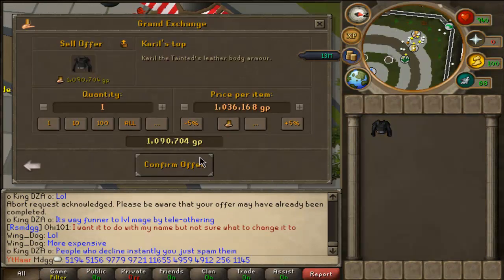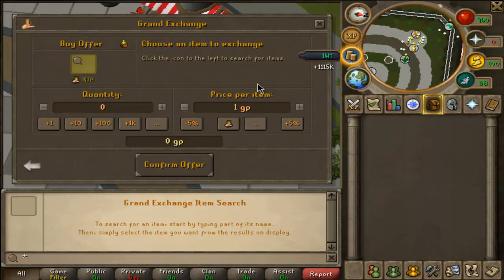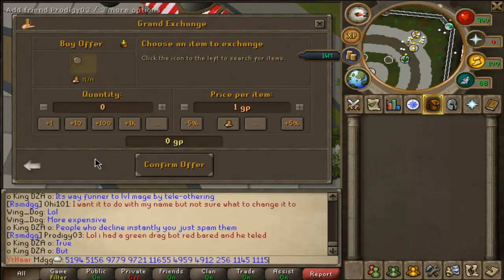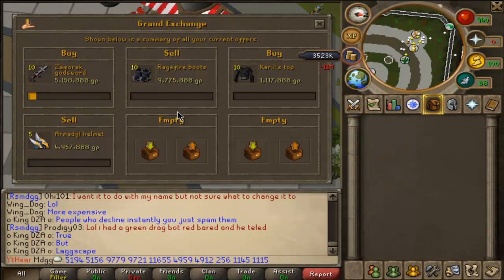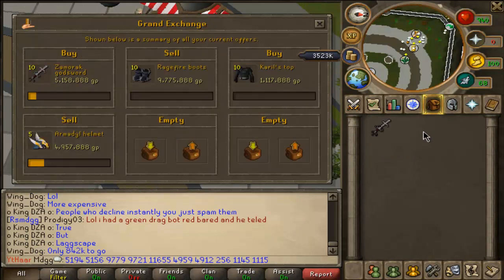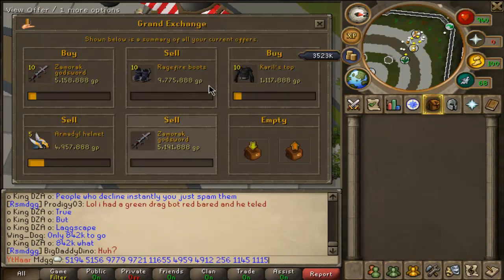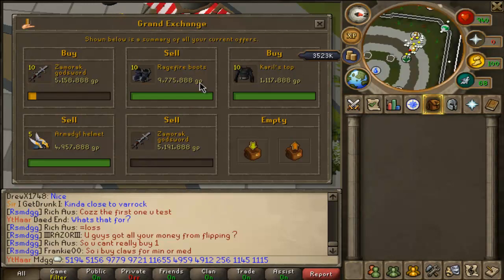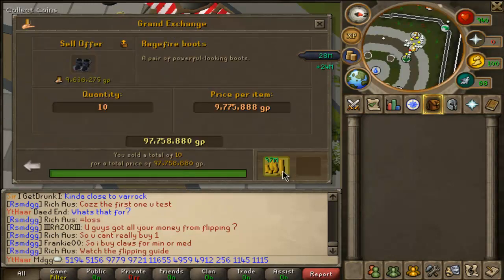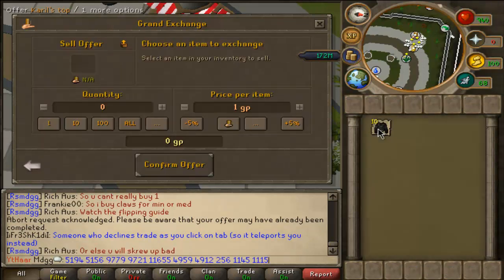Let's see how much profit we bring in this video. I'm hoping those boots sell relatively quickly. We'll take it — 14 mil to throw around. Helms are going through, god swords are not. Barrows tops are coming in — all these are going beautifully, guys. ZGS is a bust, let me go ahead and cancel that. Let's try some different items; we're not going to do the same ones twice in a row in this video.